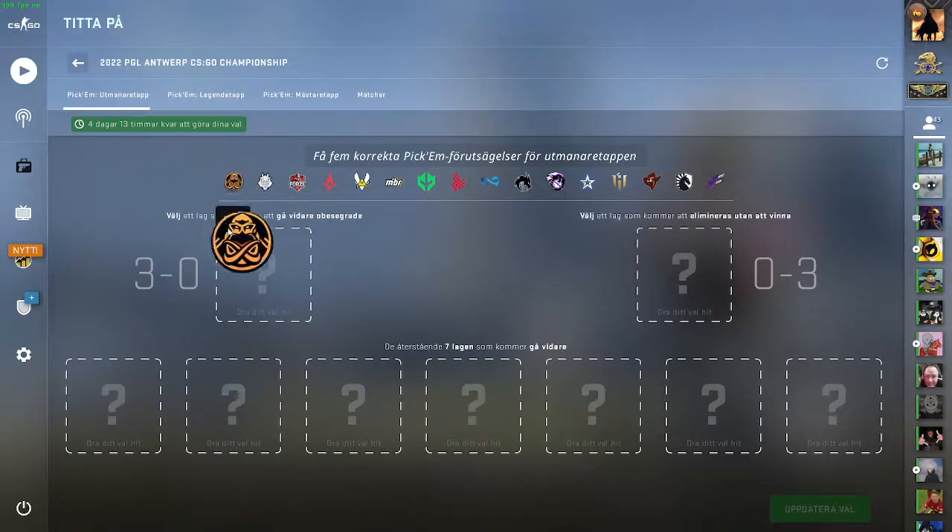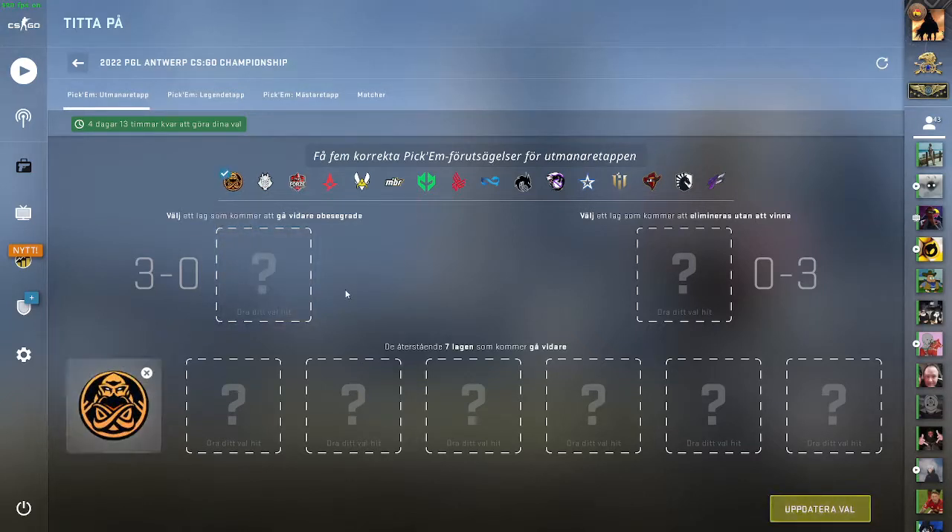NAVI — I could put them 3-0, but if I want a safe pick they will definitely 100% go through, so that's why I put them there. G2 — they could actually get 0-3'd but they could also get 3-0, so it's very hard; I'm going to put them as a trio. Monessy — maybe they do something cool.